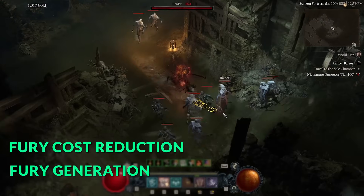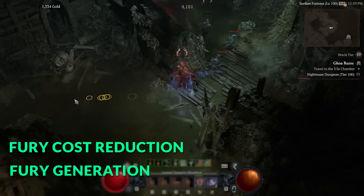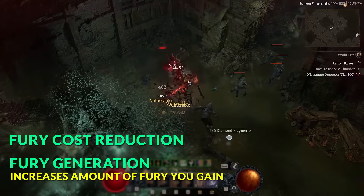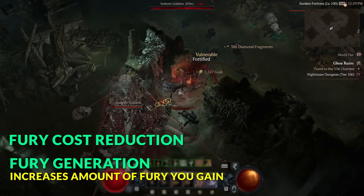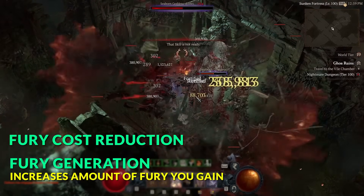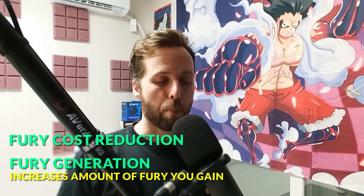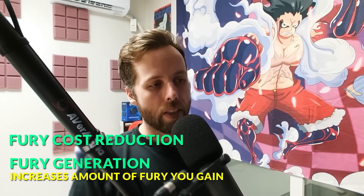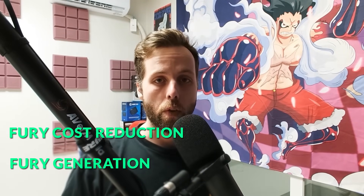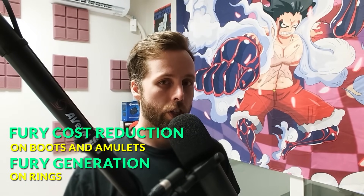Fury cost reduction and fury generation are really important because they let you cast your abilities more often. Fury cost reduction reduces the cost of skills, and fury regeneration increases the amount of fury you gain from anything that generates it — basic attacks, Aspect of Unrelenting Fury, Echoing Fury, Berserk Fury — boosting the potency of all those sources. Fury cost reduction can be found on boots and amulet, and fury regeneration rolls on rings.